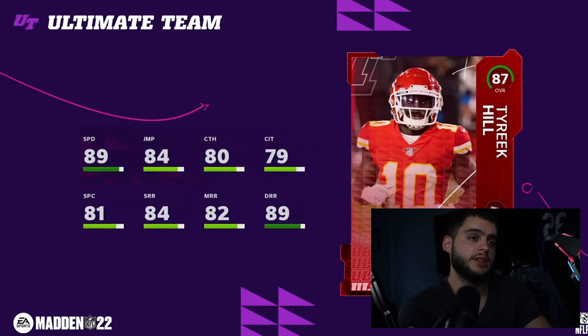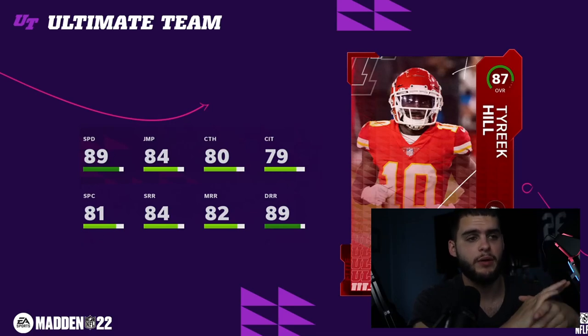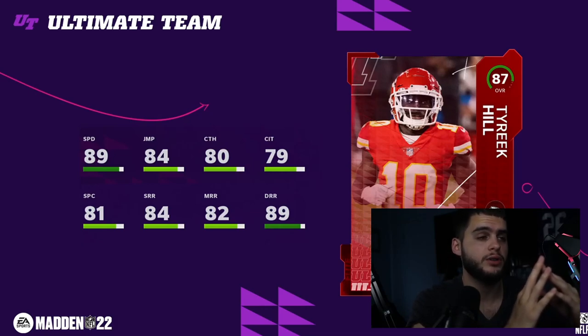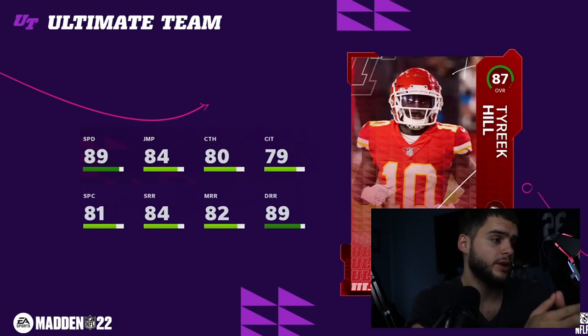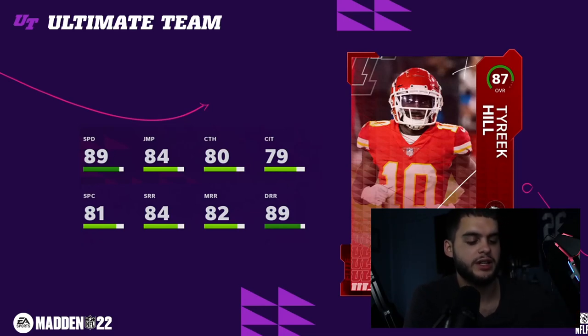Next we have Tyreek Hill, probably one of the best day one receivers as per usual, although Jamar Chase is gonna take his throne this year. Tyreek gets the deep route running pretty easily, which is big — 90-plus deep route running unlocks a whole plethora of deep route running animations. That's what allows Tyreek Hill to kill on the deep post and break away. Day one powered up, he'll have 90 speed with 90 deep route running, plus good enough medium and short route running with solid catching to get the job done.